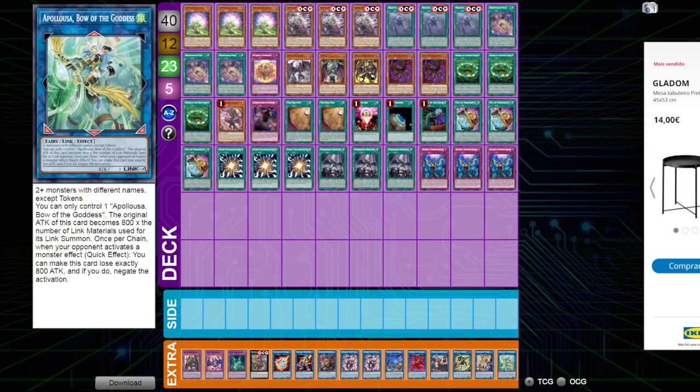That's it for the decklist. As you can see, this version is more streamlined — it bricks less, still has really good consistency and combos, and can still play around the same things that the other version used to. I hope you guys enjoyed — if you did, drop a like, comment below if you have any questions, and let me know which version you preferred: this one or the more unchained Yubel floating version. Subscribe so you never miss any future videos, and I'll see you guys next time.